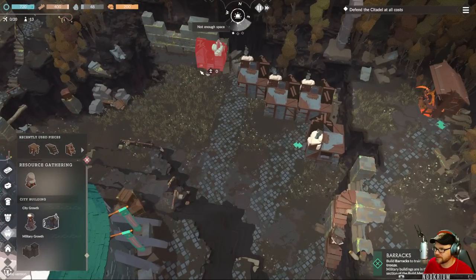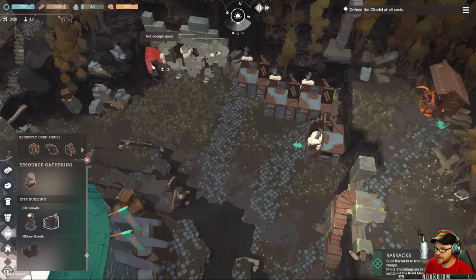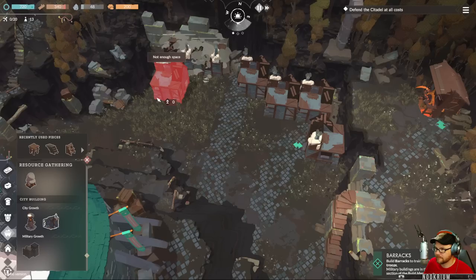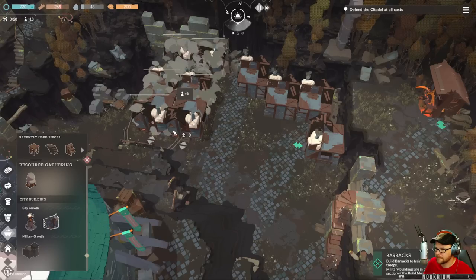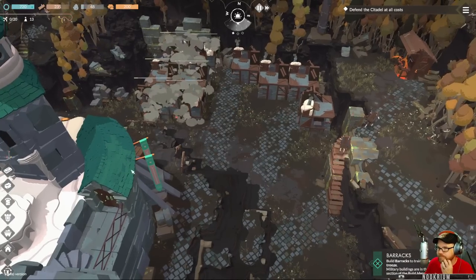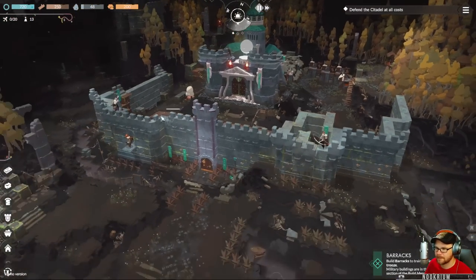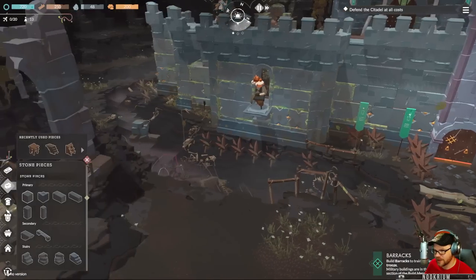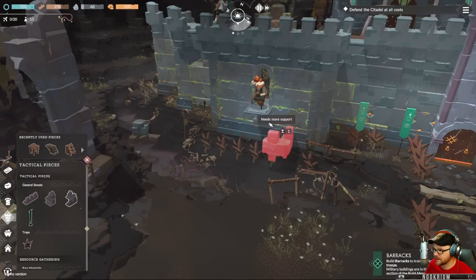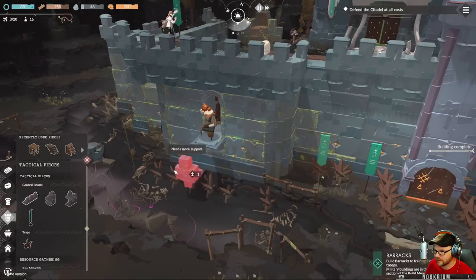We'll put these houses in the right direction this time. We got 13 citizens right now, no military, 20 all together. If I've got a little bit of stone coming in now, I wonder if we can do this around that — if we give him a little pedestal, that'll work.